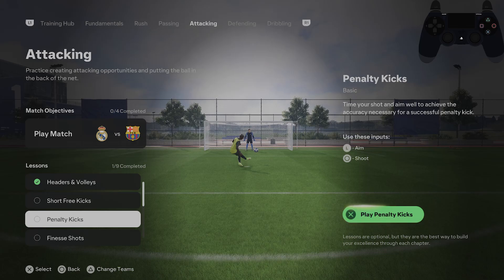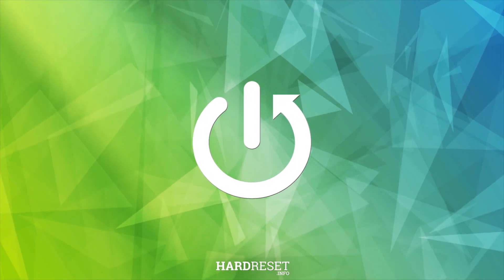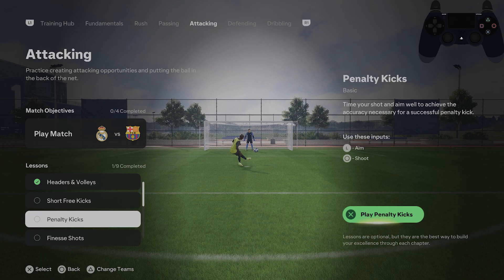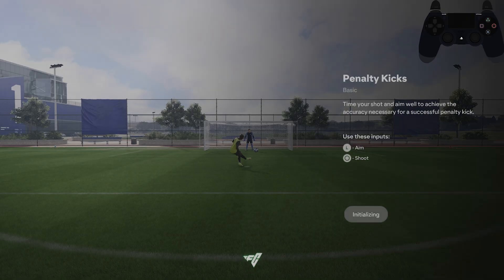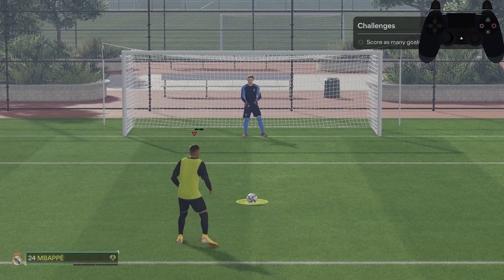Hello, in front of me I've got FC-25. In this video I'll show you how to perform penalty kicks. In the beginning, let's go to the training center and enter penalty kicks in attacking. Use the left analog to aim and circle to shoot.